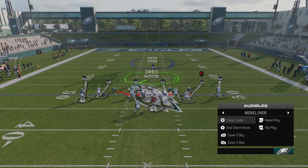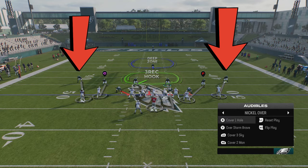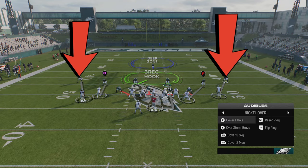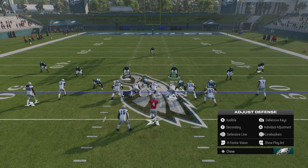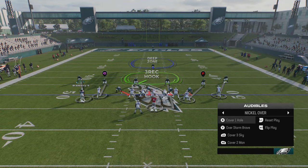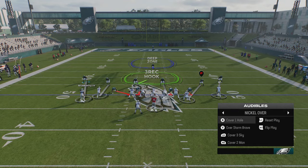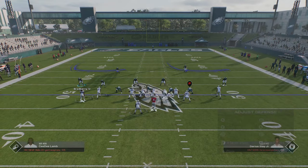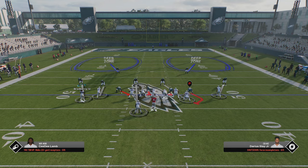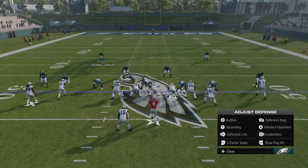To tell the difference between Cover 1 and Cover 3 — especially in a condensed formation — the Cover 3 cornerbacks will be more outside because they're covering the outside area. In Cover 3 you see the cornerbacks shifted to play outside leverage, making sure nobody gets outside or above them. Cover 1 Hole will be much more man-aligned, so that's the main difference. Cover 2 Man is probably the most unique — they'll typically be right in the receivers' faces, though in a condensed package they play a little off but still within a five-yard barrier.